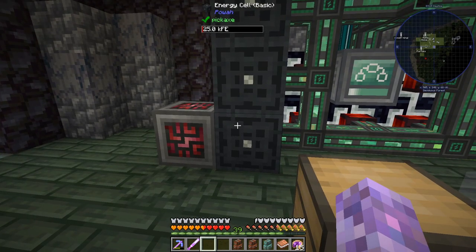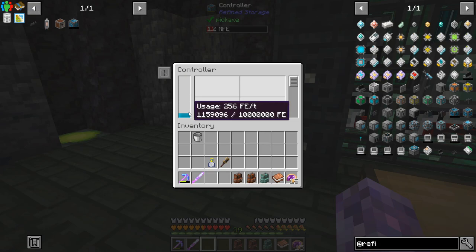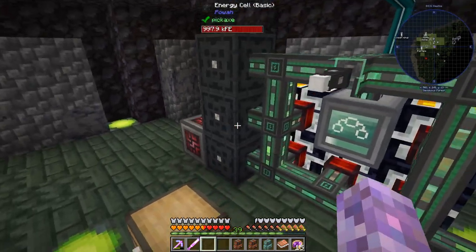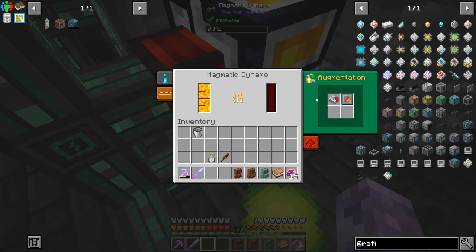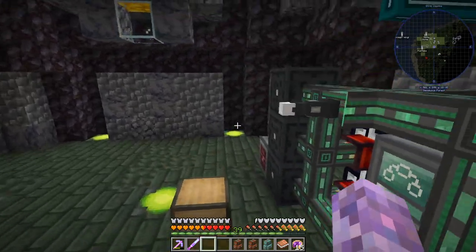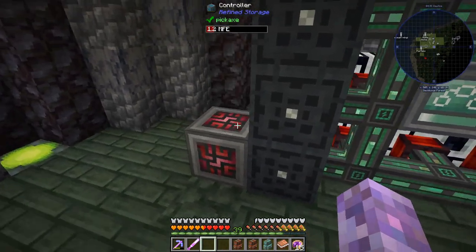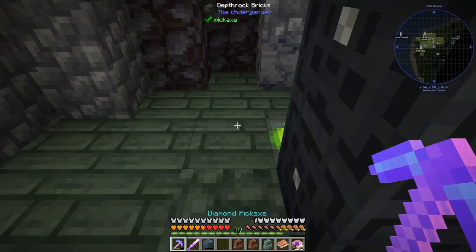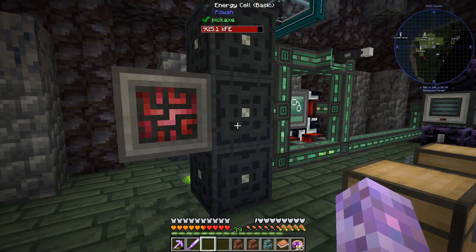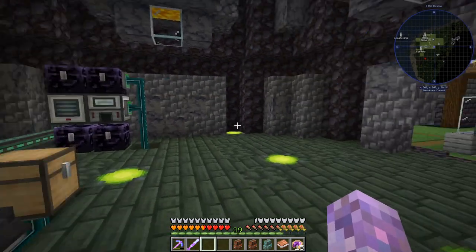It's almost completely drained the energy cell. Wait — they hold one million RF? This one holds 10 million RF! I do like having an excuse to get some power generation going. At 160 RF per tick, the two upgraded dynamos are actually going to be providing enough for this controller. Transfer through these basic cables isn't ideal though. You do retain your power — thank goodness. Let me let it drain that energy cell as well. But neat — refined storage is up!